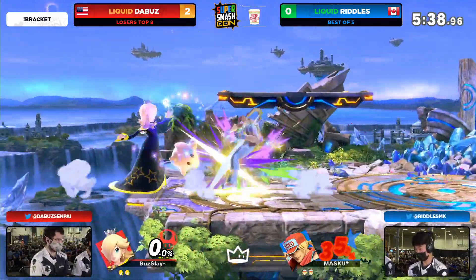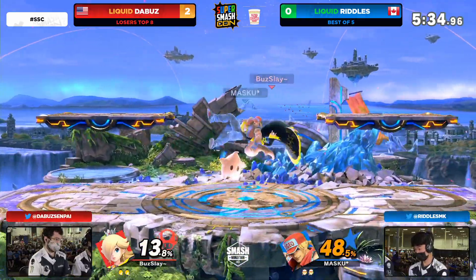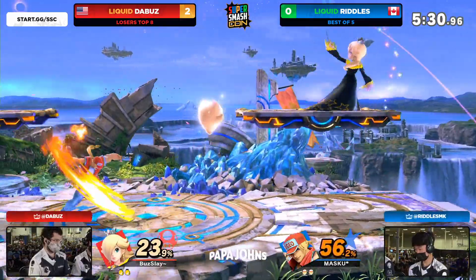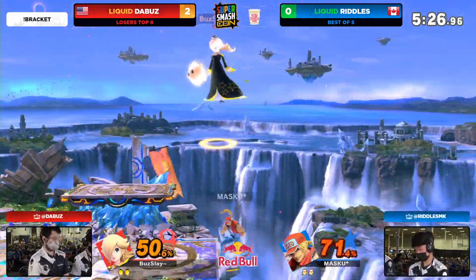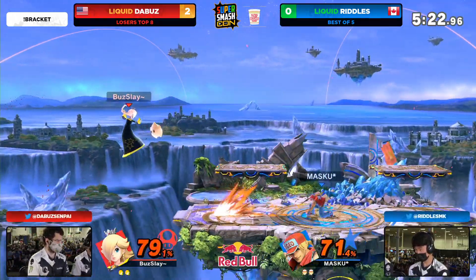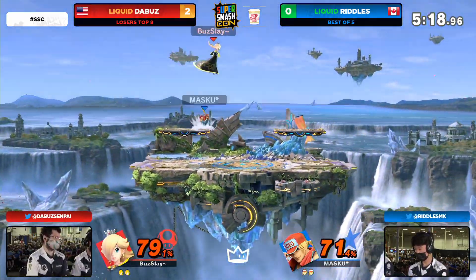Got to keep it nice, got to keep it slick — especially with the spacing from the Star Bits and the nair. Riddles coming in swinging though out of disadvantage. The Luma save right there off the grab. It's almost like Ice Climbers — obviously Luma is a little different, but you can save Rosa in a lot of situations. Look at all of these scrambles — it's Riddles who's coming out on top in terms of damage.